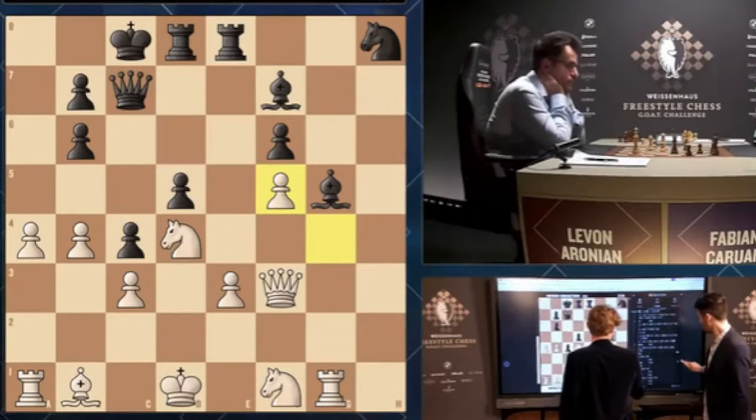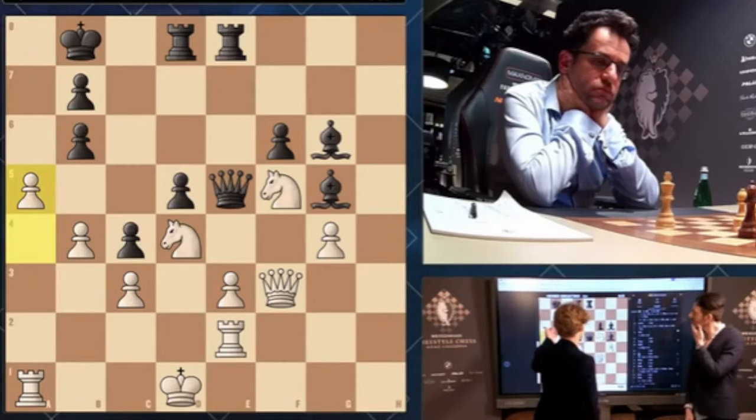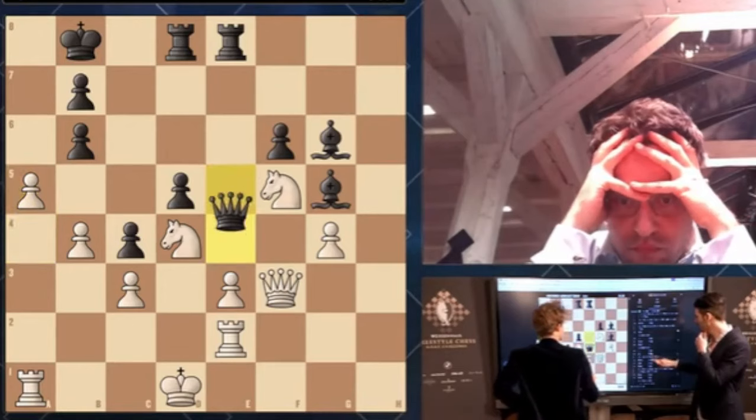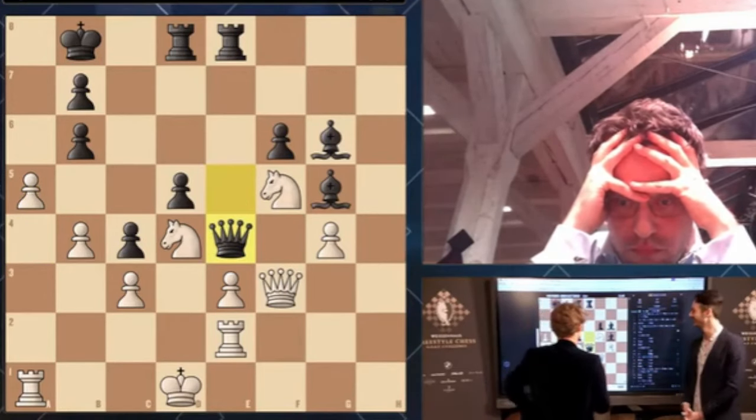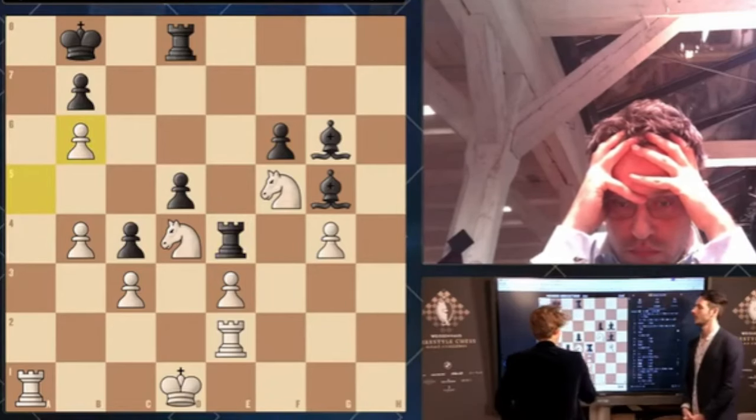Were you surprised to see queen e4? No, I was not surprised because I didn't realize it was a bad move — and it's far from obvious at first. Mostly I was expecting ba5. It was really hard to judge. They probably should have taken and played queen e4 — equal seems a reasonable assessment. But he played queen e4 with such confidence that I was wondering if I'm actually worse. I'm very happy that I managed to sit down, relax, and realize that I'm much better.